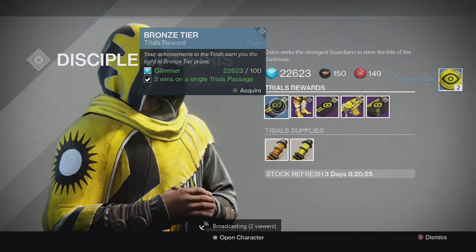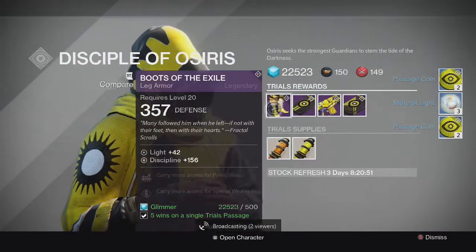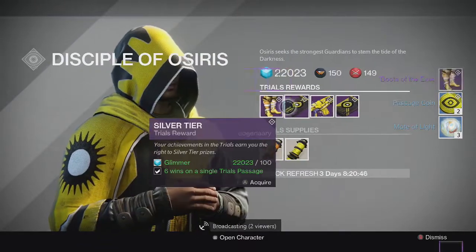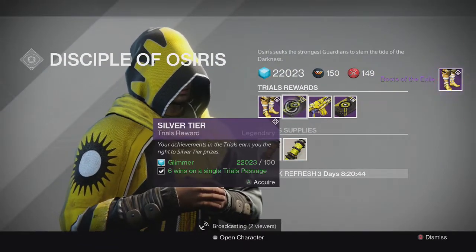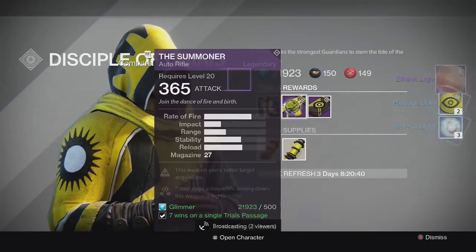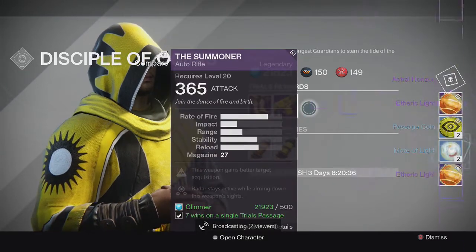Heading back to the Reef for Brother Vance and his tier packages, we got Passage Coins and Motes of Light in the first two tiers. I was lagging a little bit when I was trying to get my rewards so that's why it's a little bit delayed. For the Silver tier I got no Exotic, just Etheric Light, more Passage Coins, and more Motes of Light.